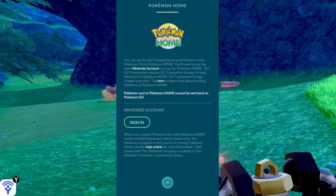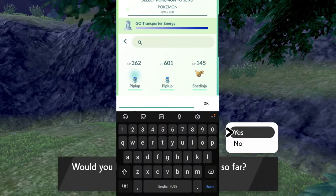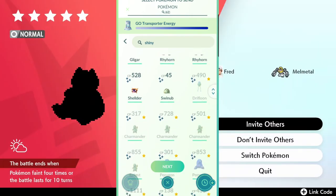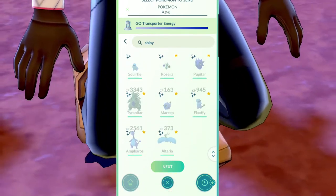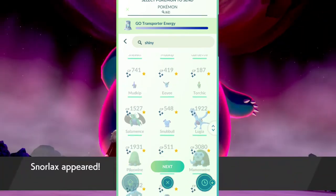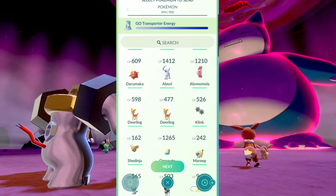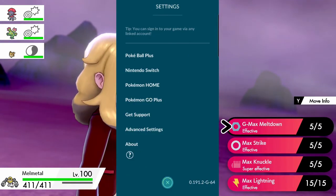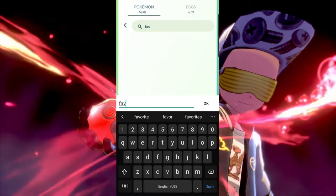For this video I'm gonna be sending over my shiny Lugia. One thing to note: all of my shiny Pokémon are favorited, and you can't send over a favorited Pokémon — they don't let you trade or do anything with it. So make sure the Pokémon you want to send is unfavorited inside your game. I'm unfavoriting my shiny Lugia now. Also note that a shiny Lugia will take up all of your Pokémon GO transfer energy for the entire week — that's the only Pokémon you can send over that week. If you wanted to send up to five non-legendary shiny Pokémon, you could do that instead.